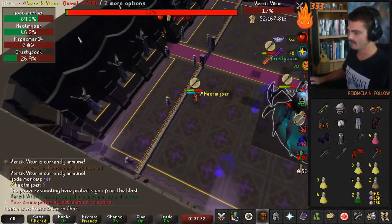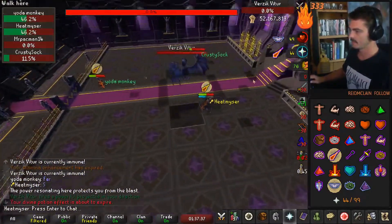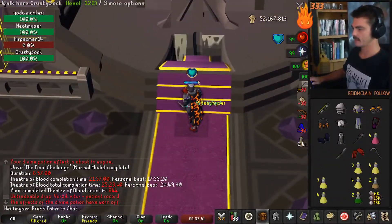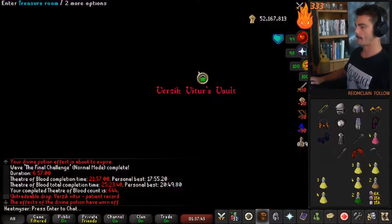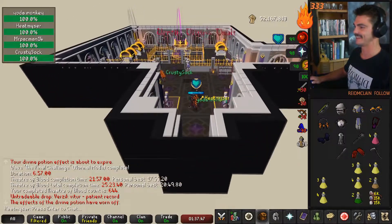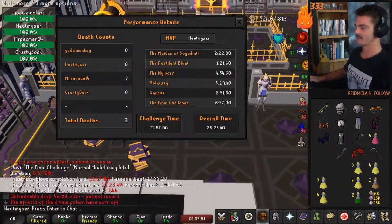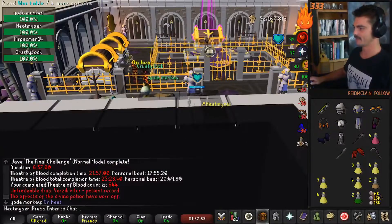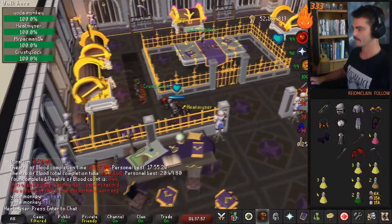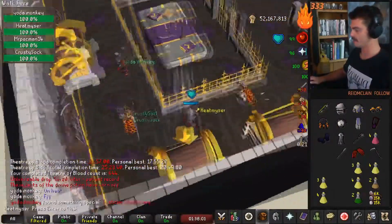The melee of destiny, we did it! Let's go gents, let's see that purple light. Boom, the purple light! Who's the MVP for the run? Heatmyser's MVP. Let's see what we get - good luck. Justy chest guard, we're rich boy!